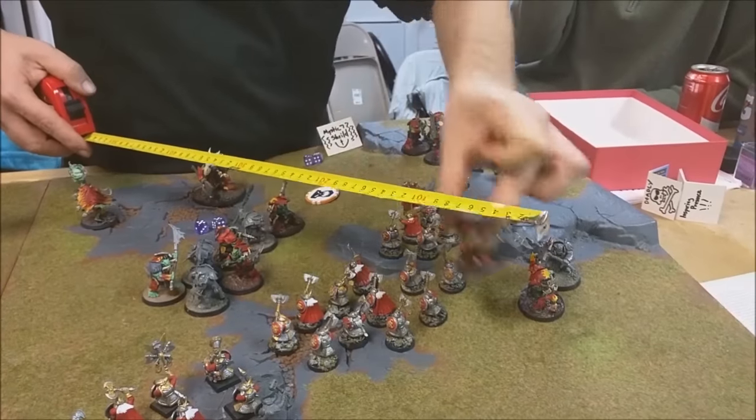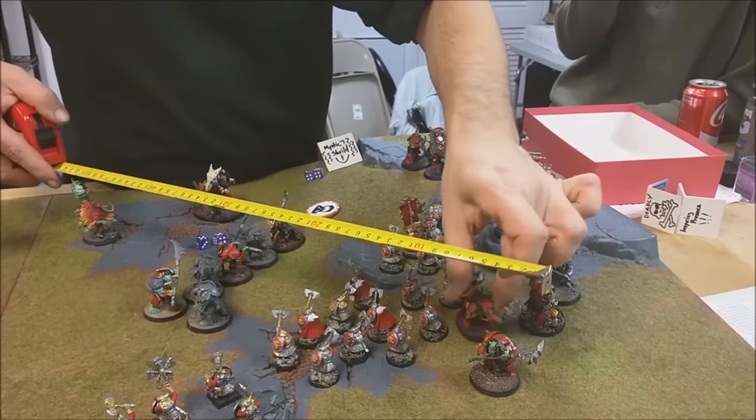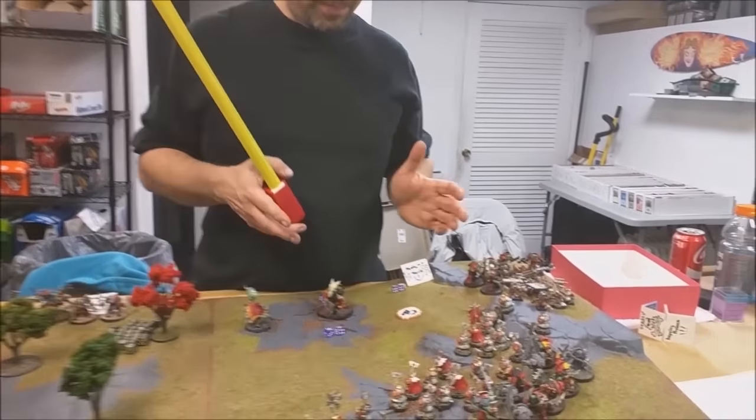A couple of things happened in the charge phase — these Brutes will take care of some cannons. It was brought up that you can't move through models, but there are enough gaps that the Brutes can squeeze through or complete the charge another way. Grimgor was not able to make his charge — eight inches does not bring him within half an inch of another model, and the Brutes are now outside his 10-inch hit bubble so they won't get his plus one to hit.